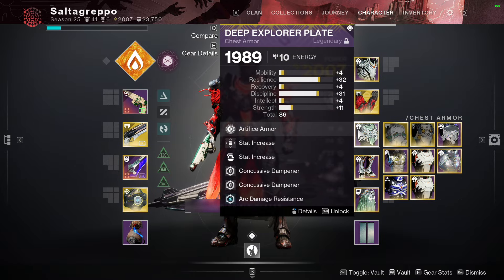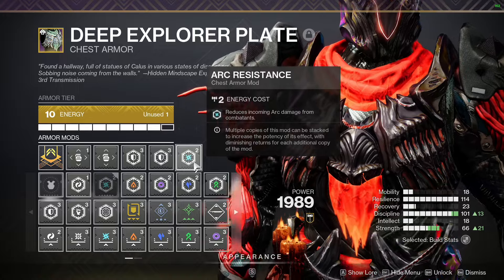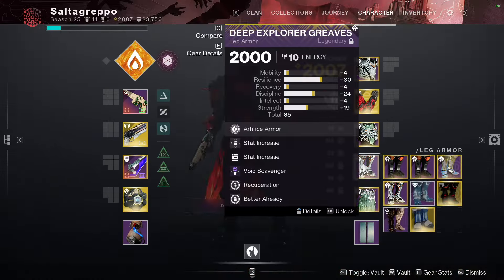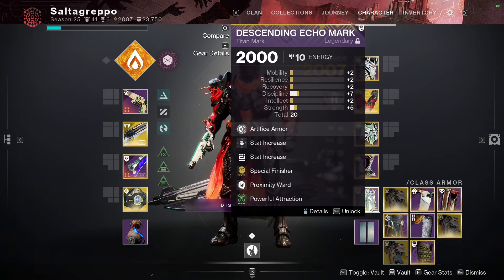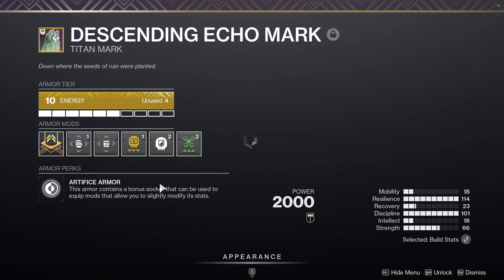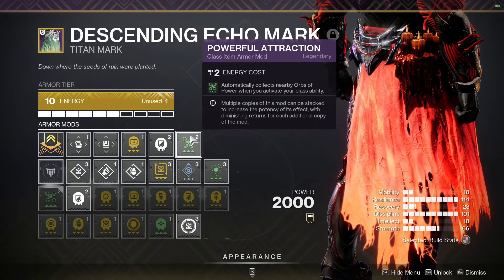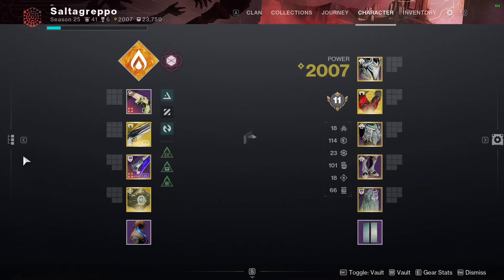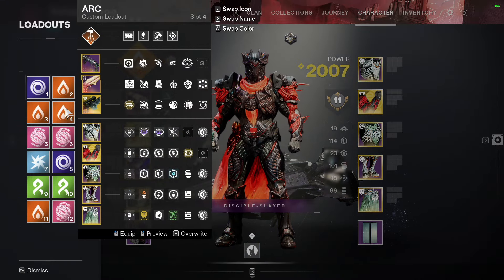Triple Weapons of the Fallen is mandatory. Resist mods will change depending on the encounter — I like running double Concussive but can change that. Make sure you have Recuperation of course, and Powerful Attraction is mandatory. Proximity Ward is always very good too.